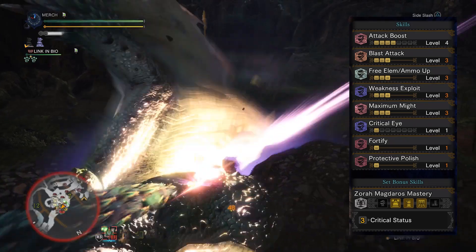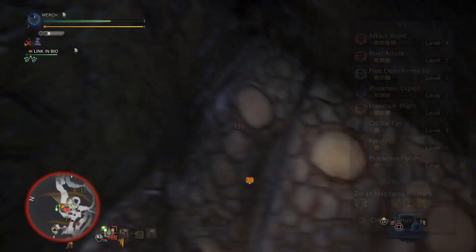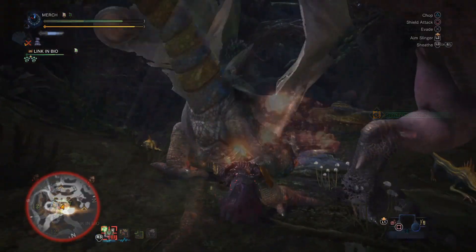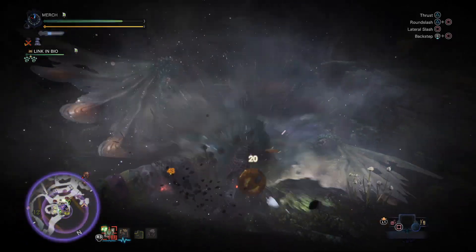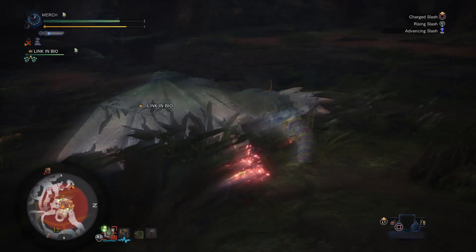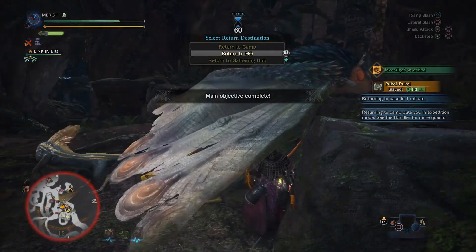The boots are the Kirin Leg Guards Beta slotted with two more attack jewels, and the charm is the Exploiter Charm 2. As a whole this gives you level 4 Attack Boost, level 3 Blast Attack, maxed Free Element, maxed Weakness Exploit, level 3 Maximum Might, Critical Boost, Protective Polish, and most importantly the Zora set bonus: Critical Status. Since this weapon has natural white sharpness we don't need Handicraft at all. You attack so fast with sword and shield that you'll be applying that 390 blast — unlocked with Free Element — very frequently. Your high crit means your blast damage crits, which means it builds up faster and deals more damage when it blows up. You can proc blast 20 times in a monster's face by just stabbing it repeatedly. It's a strange set but it's a hell of a lot of fun and the playstyle is pretty safe.